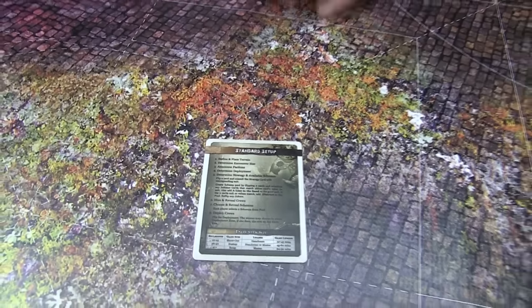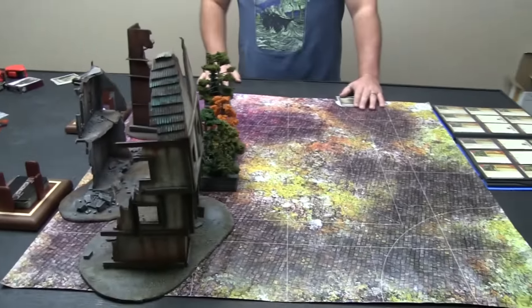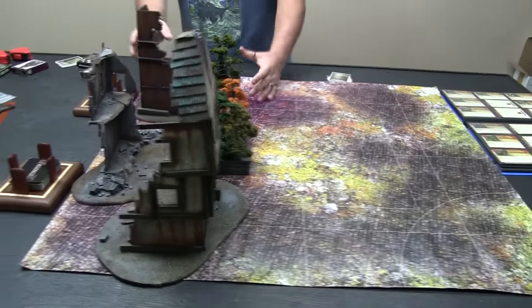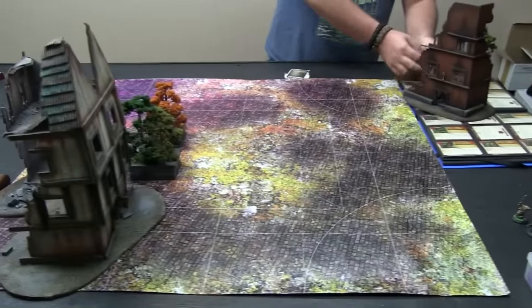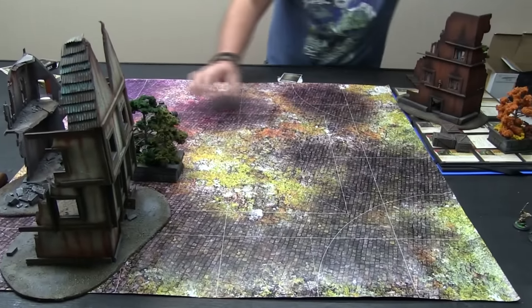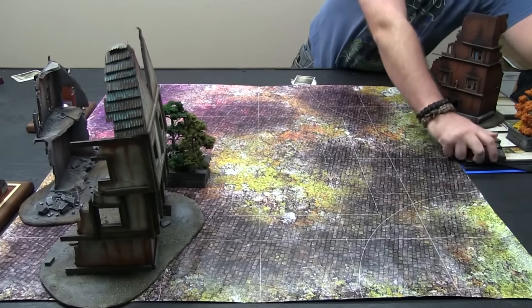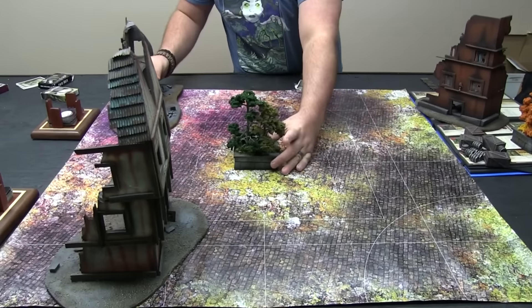The very first thing we're going to do is find and place terrain. What I usually do in Malifaux is fill up a third of the table with terrain, and then me and my opponent go back and forth placing it. This is about enough to fill a three-foot table. We put it all to one side, and we each take a piece and put it wherever we want on the table in a pleasing manner. The important thing about doing it is both of you have agreed what kind of terrain it all is during setup, and no questions come up during the match.